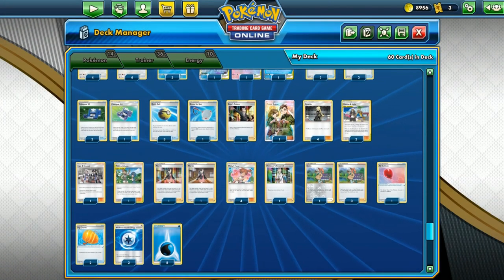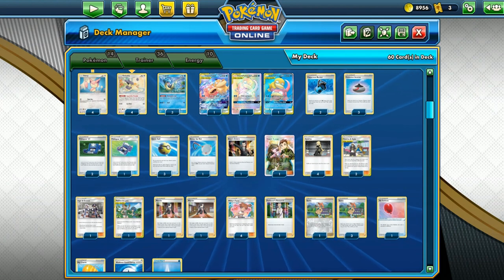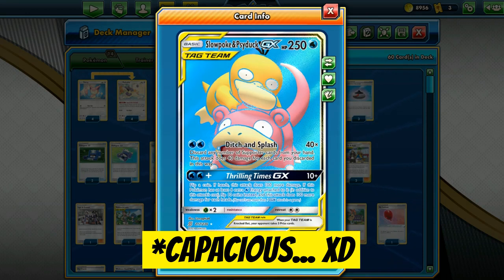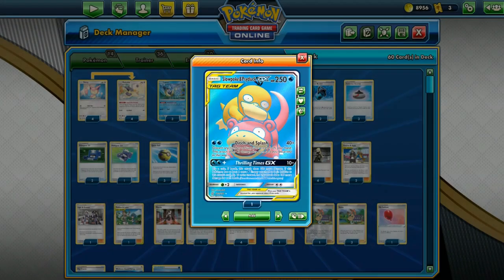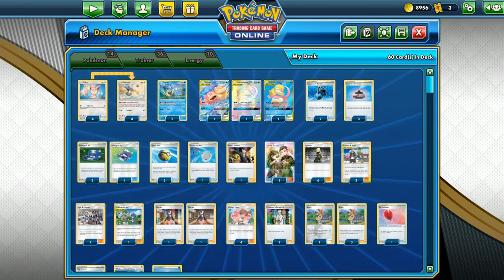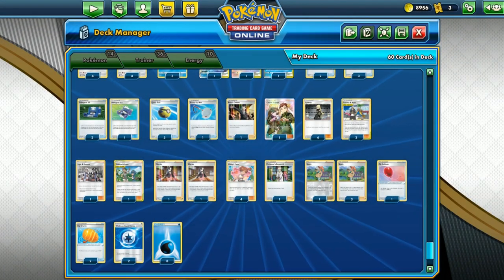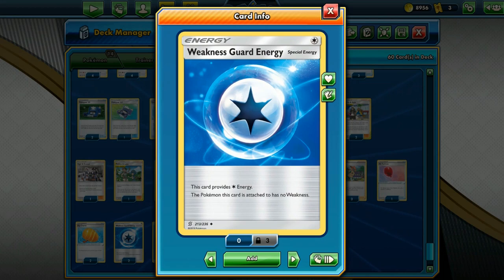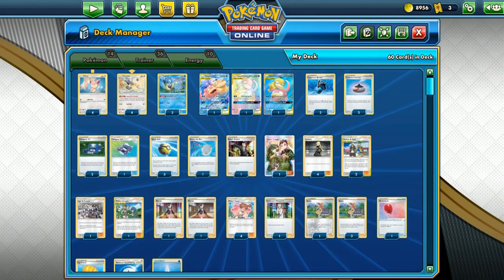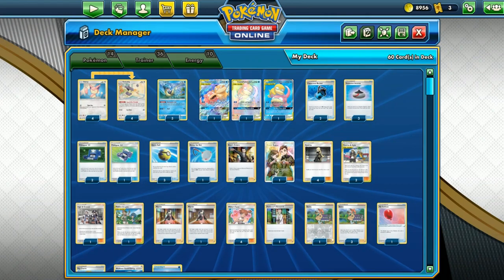We have three Quick Balls to get our basic Pokemons out as quickly as possible. We have four Sonias for the basic Pokemon or basic Energy, and two Captivating Buckets. We need to charge the Energy very quickly because it takes two Water Energies to deal 40x damage. If you have a Weakness Guard Energy and a Water Energy attached, you can't attack. The bad thing about this Weakness Guard Energy is that it is not a Rainbow Energy — it is a Star Energy, meaning you need three Energies total to do any damage.